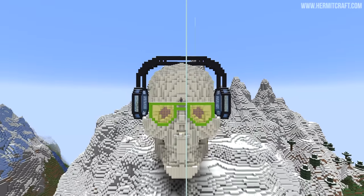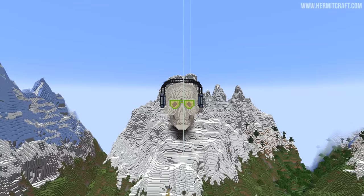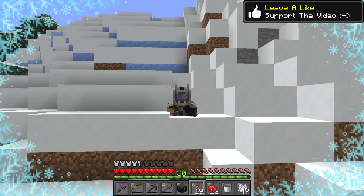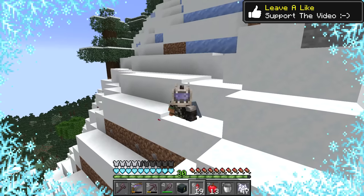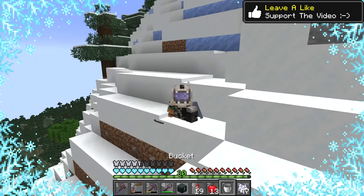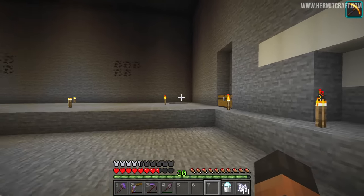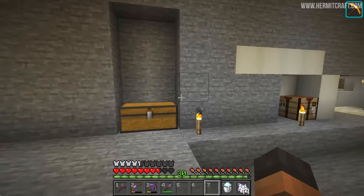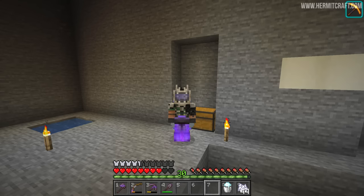Today we will be building the biggest, most important, most essential component of our base. And it involves me slowly freezing my butt in powdered snow. Why could it possibly be this way? Well, we need this powdered snow. It is the last essential component that we need to build a contraption that's going to fill the entirety of this room.